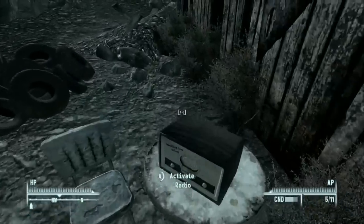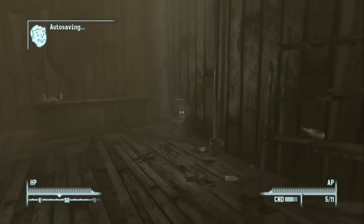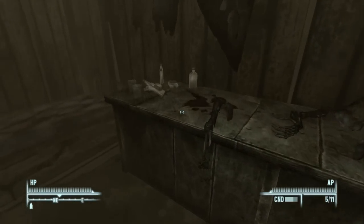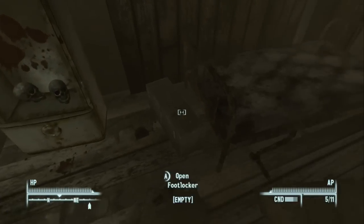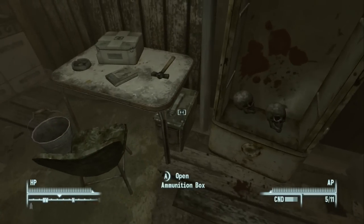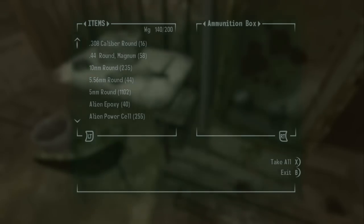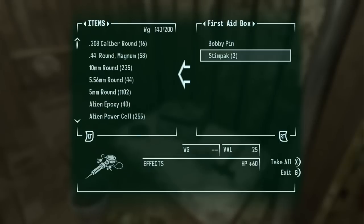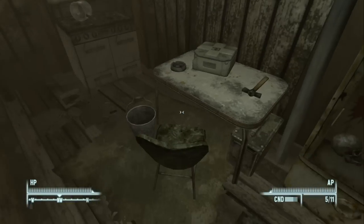There's another abandoned shack over here; we'll check this really quickly and then go get the reservist rifle. It doesn't look like there's anything unique in here, which is kind of surprising — usually there is. There's an empty footlocker, some caps on top of it, and an ammo crate.